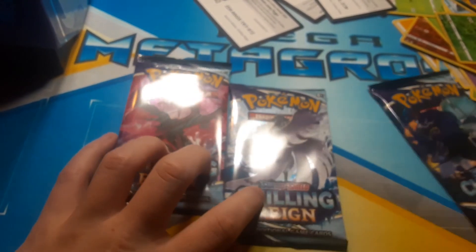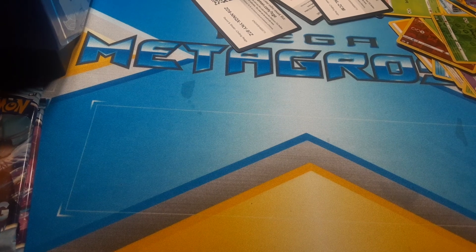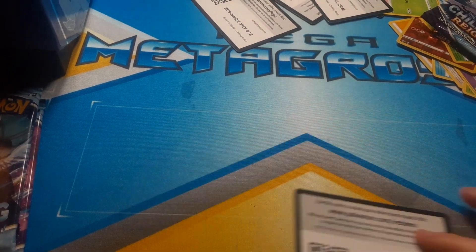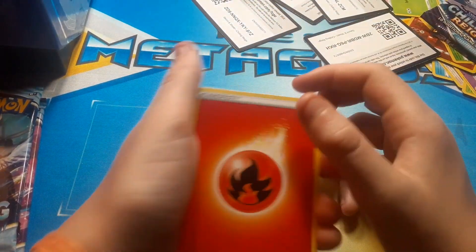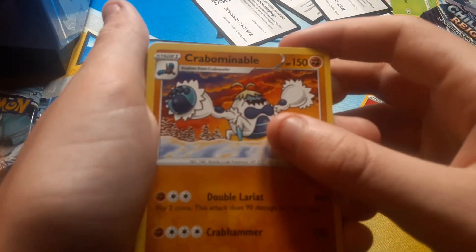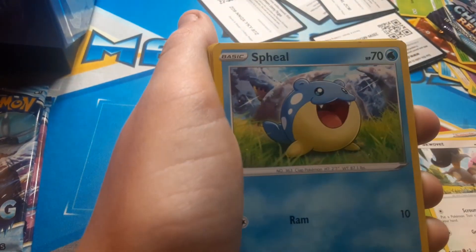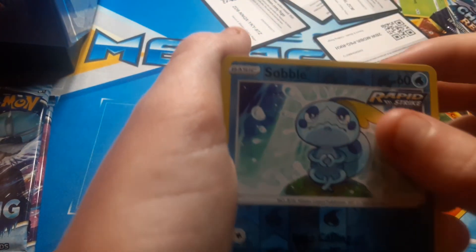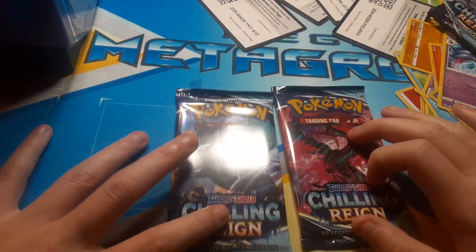Three more packs. In my elite trainer box we actually pulled a gold card, which could have just been our one hit — and that was literally the only thing we got out of it. But that's not a secret rare, so we might still be in good condition to pull one more good card — a V card or better. Fire energy. Kricketune — that's a long name. Doctor Lidian. Snorlax. Sneasel. Swirlix. Karen. Galarian Yamask. Castform sunny form. Sobble and Malamar.